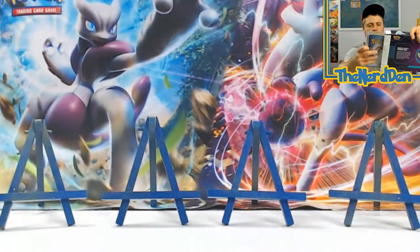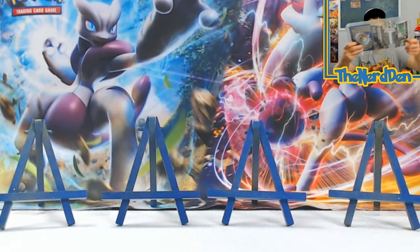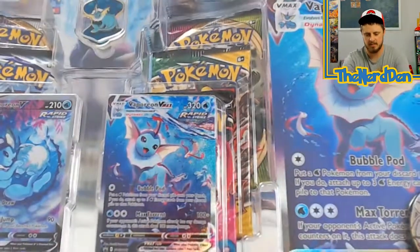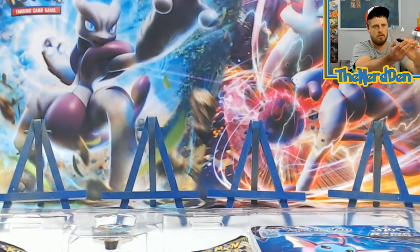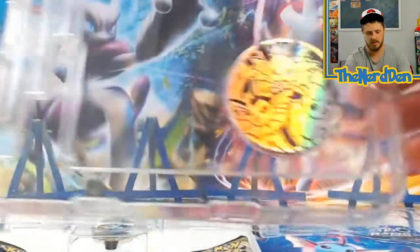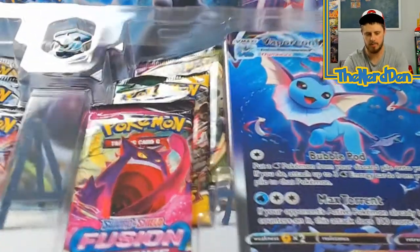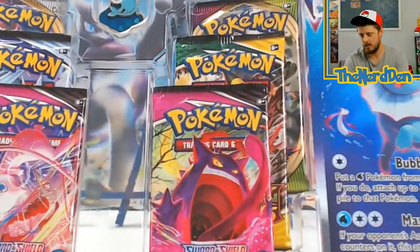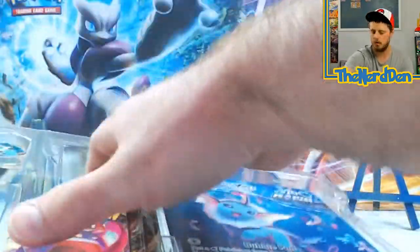I'm going to take all the contents out very carefully. You've got your nice little plastic casing around everything. I'm going to leave the coin and the promo cards in — look how beautiful those are. We've got our jumbo card and our pin right there. Let's take out the main attraction — you've got your little code card.